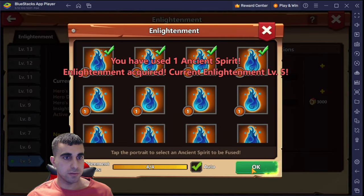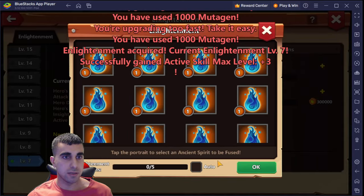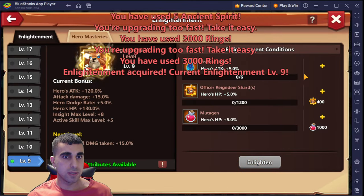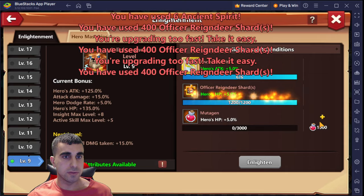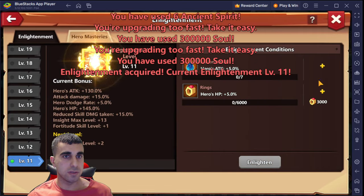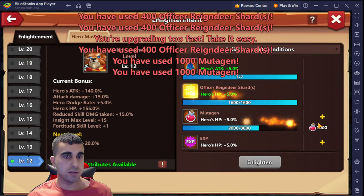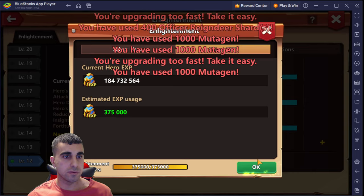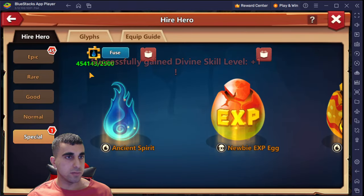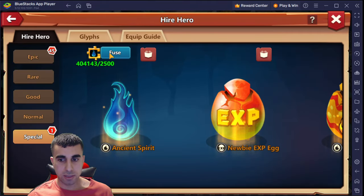Enlightenment up four more here. Usually if you go too fast it'll say 'hey, chill, relax.' This costs a lot of ancient spirits, that's for sure. We're gonna run out pretty shortly. Always do the top slot when you're enlightening anything - that's the one that matters most, because you'll get everything unlocked once you get to 25 anyway.